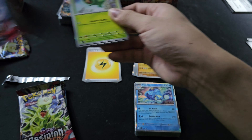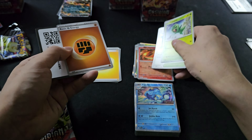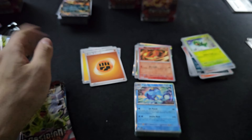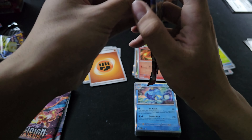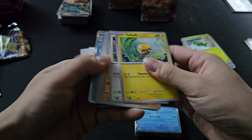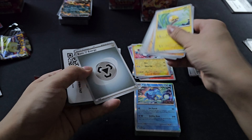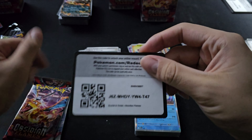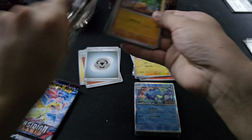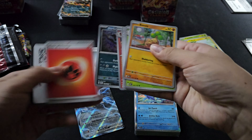So if you haven't bought an ETB you don't have the booklet where you can cross off cards. You'd have to write down every single number of the trainer gallery and delete it later. Wait — we are having zero hits after three plus three packs. Oh, here we have the first one — a Magneton!